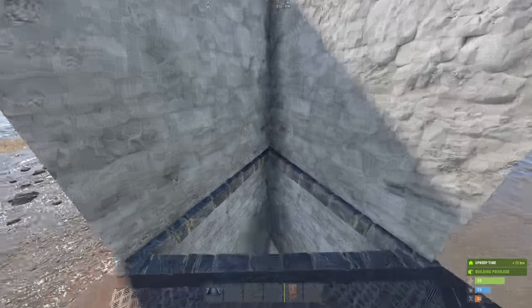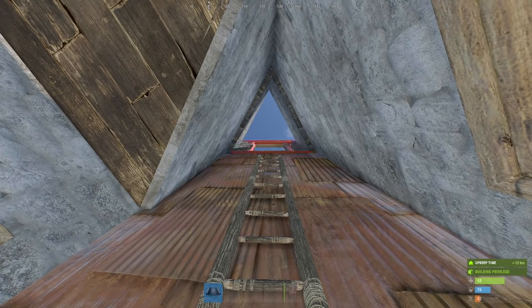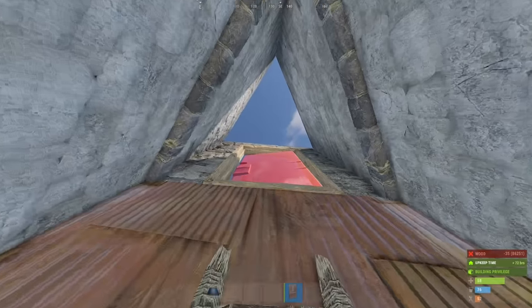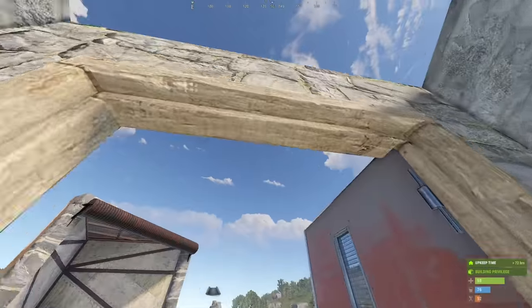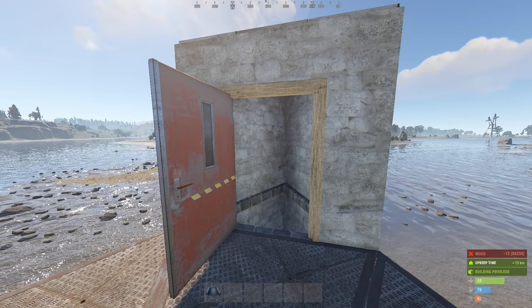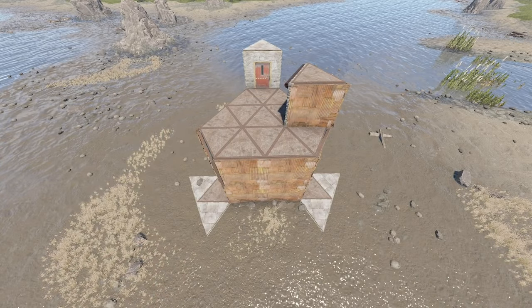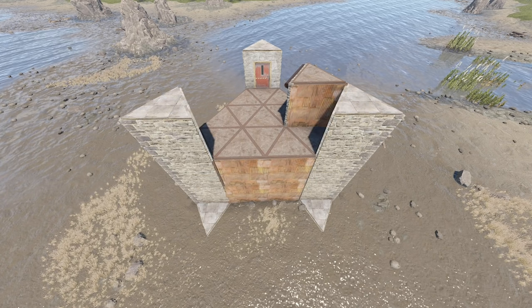If the door frame is giving you sass, try from the other side. And at the other two free-handed sections, no entrances, but rather a three-floor-high stone honeycomb like so.